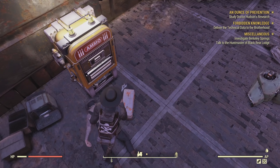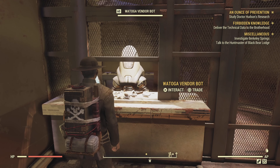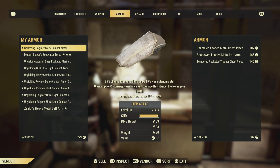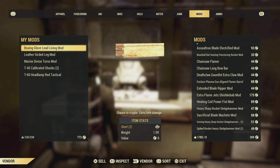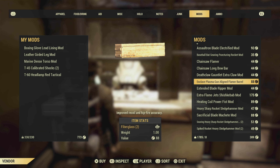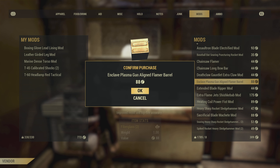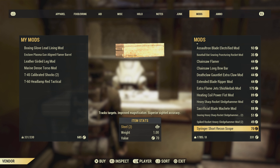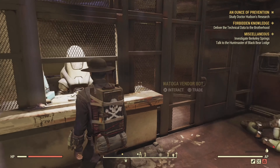You would think the Enclave Bunker at the White Springs would sell them, but it doesn't. I don't want to spoil too much for people that aren't too far in the story, but eventually you'll get these Enclave Plasma Guns if you do an Enclave event called Drop Connection. You can also buy Enclave Plasma Guns from the Bunker, but usually they don't have reflex sights.